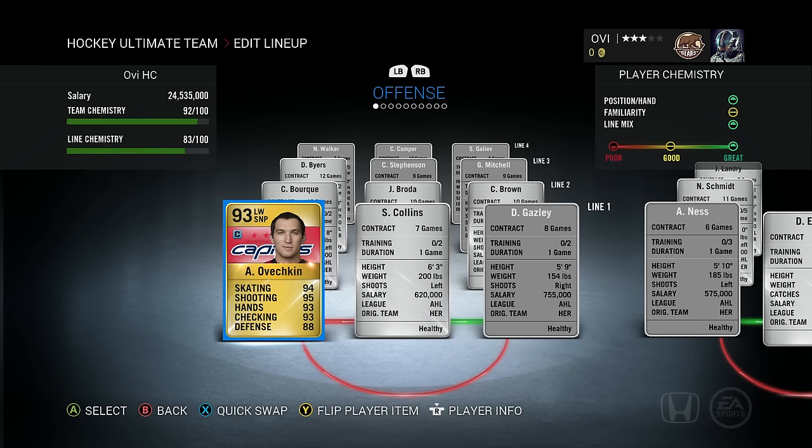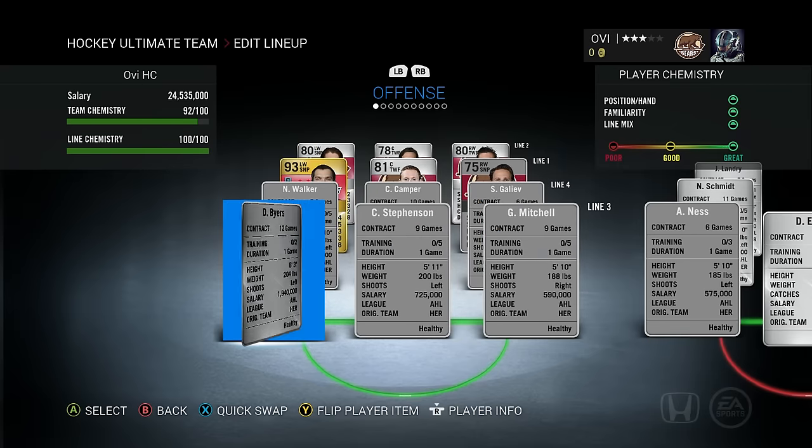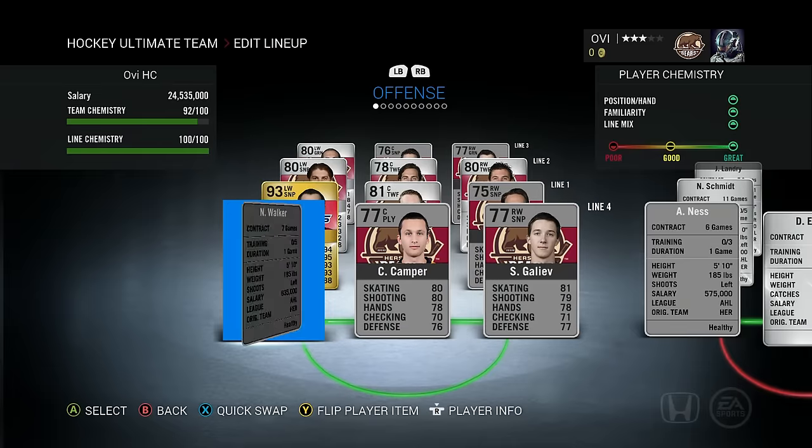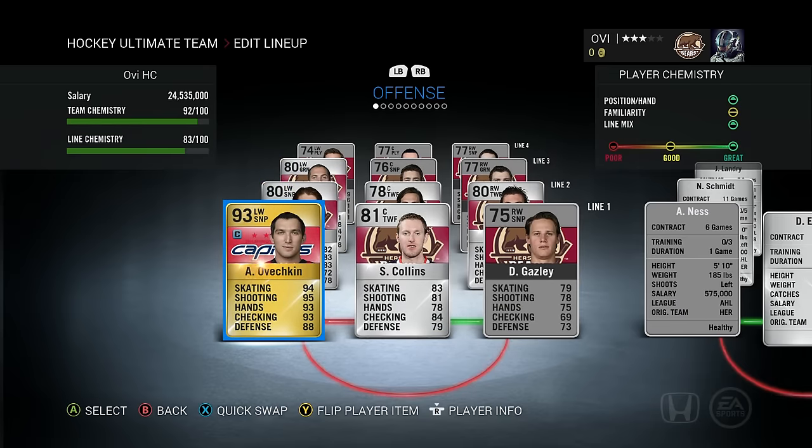You might be wondering why all these cards are turned over. I read your comments from last episode and a lot of you were saying it would make the series more interesting if I used the actual Hershey Bears roster. So I went and did the collection on NHL 16 — went onto Google, typed in the Hershey Bears roster, and tried to use as many of those NHL 16 Hershey Bears players as I could that were still on the 2015-2016 roster in real life. Ove is going to be playing alongside Sean Collins and Gasly on the first line, with Brown, Broda, and Bork on the second. On the third we have Byers, Stevenson, and Mitchell. On the fourth we have Galiev, Camper, and Walker. Everybody has the Hershey Bears team on them, which helps the chemistry quite a bit.